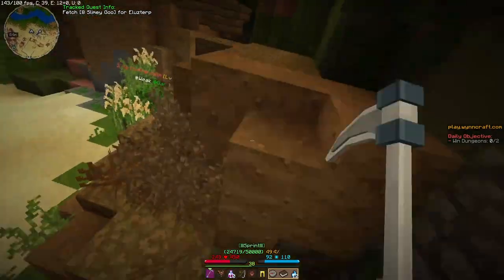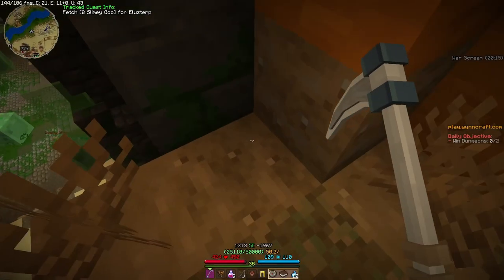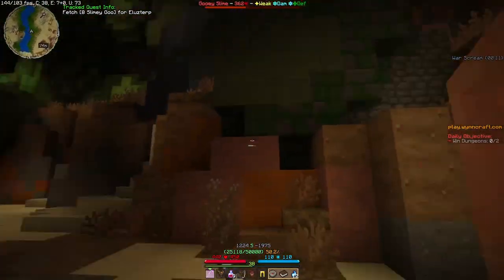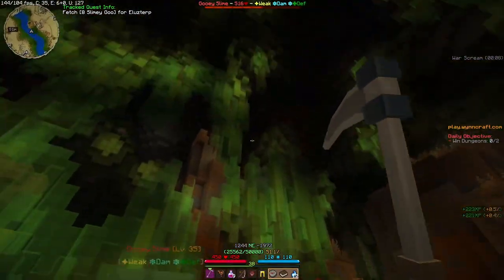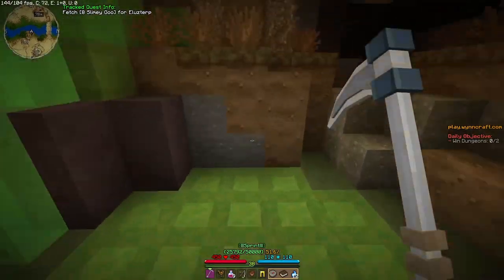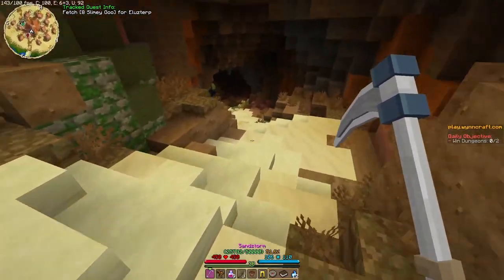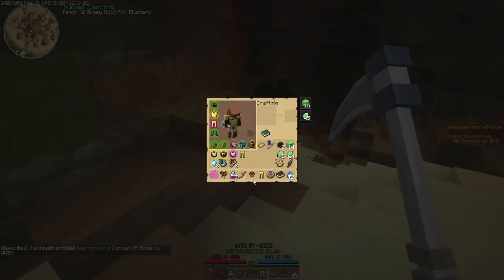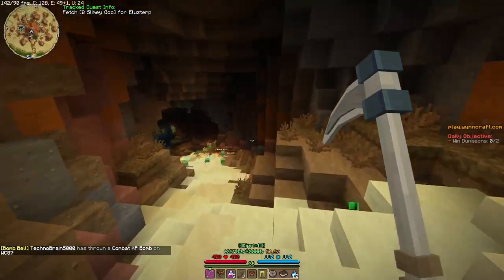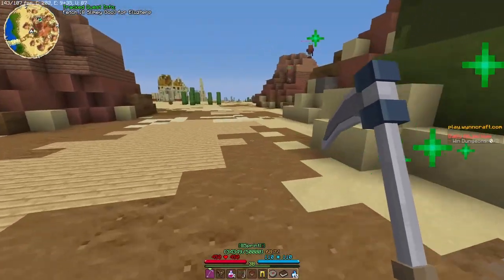Oh a slime jump! A cute slime! How does Wynncraft make it fun to just walk through rooms? That is crazy — this level design is amazing. Big jump — I mean I could just use my dash. Oh, exit! Wait, I didn't get the slime goo — I have to fall back down I guess.